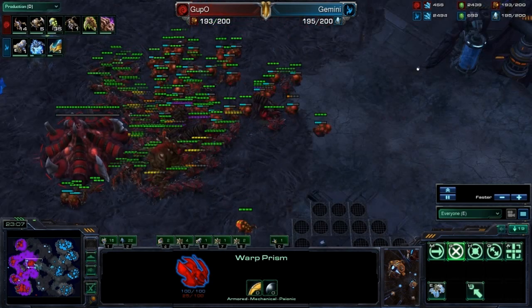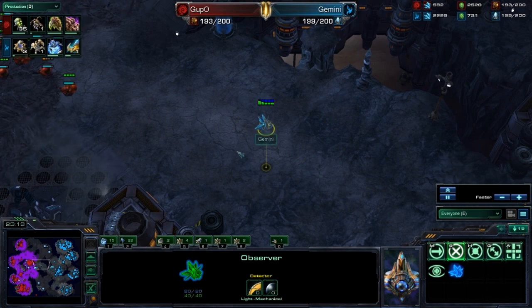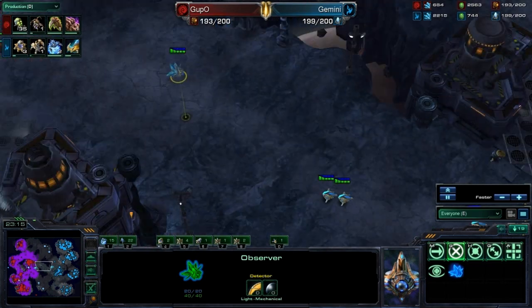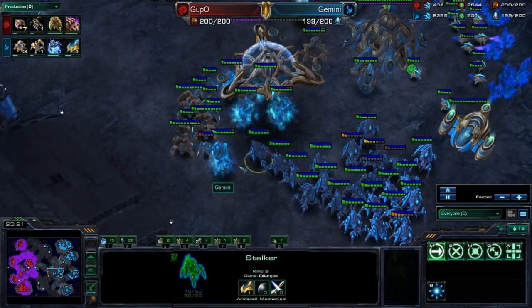I do some more stuff with this Warp Prism later. Keeping this Observer in the middle here, just to make sure he's not moving out when I don't notice. For some reason, I don't have that Watchtower — that's bad. You should always have the Watchtowers.